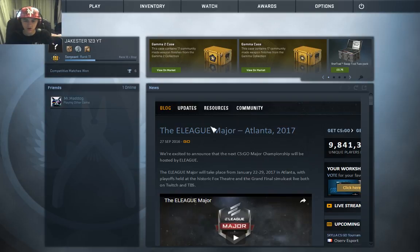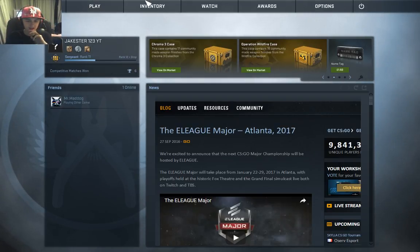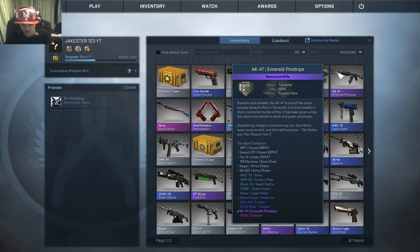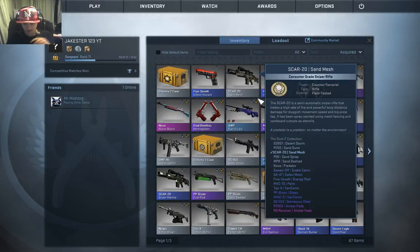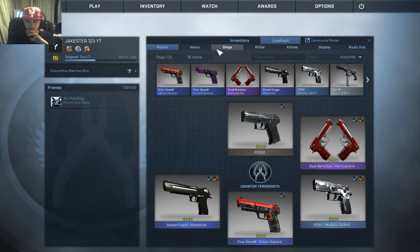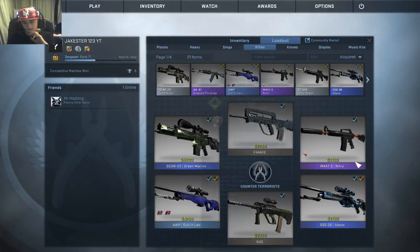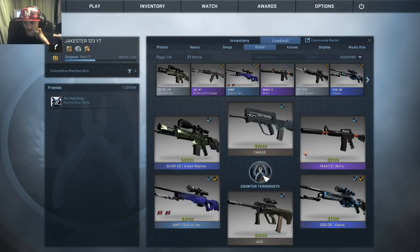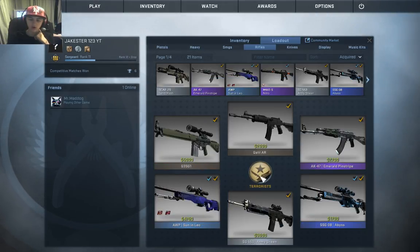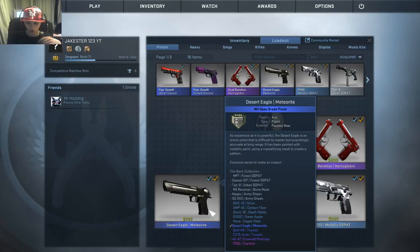The first thing we're going to do is pick our gun of choice. I'm going to pick two guns — two weapons I can only use and nothing else. Checking my loadouts and going to rifles: for the Counter-Terrorist team we're using the M4A1-S Nitro, and for Terrorist we're going the AUG. For pistols we'll use the Urban Hazard or the Deagle.